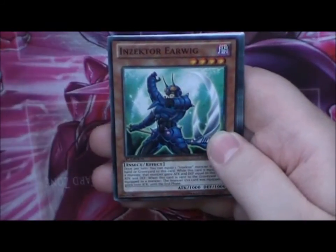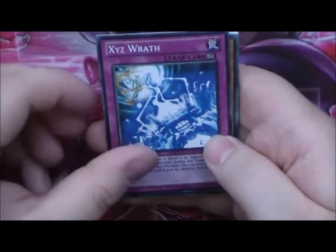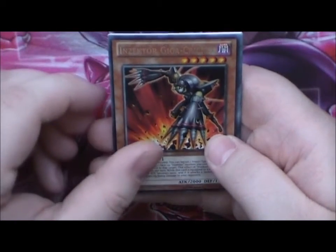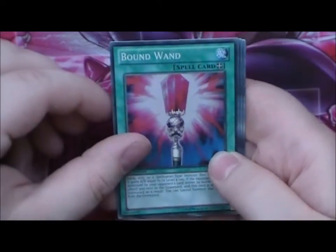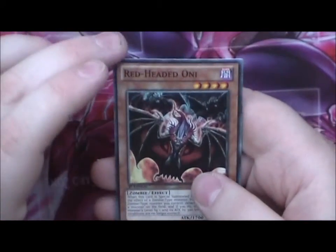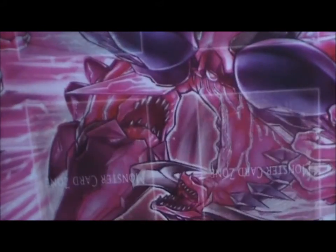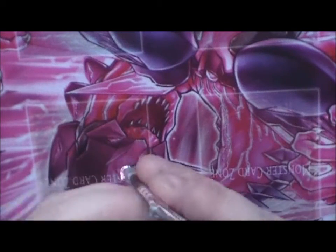Heroic Seal of Supremacy, Insector Urvig, Insector Gauntlet, Excess Wrath, Insector Giga Cricket, and a Bound Wand. Berserk Scales, Death Whacking Magic, and Red Headed Oni. So we got a holo from the first pack — it's Bound Wand. It's a sweet card, so yeah.